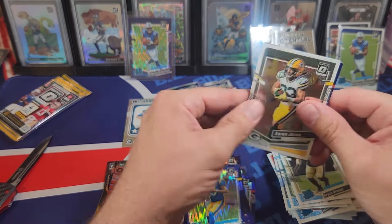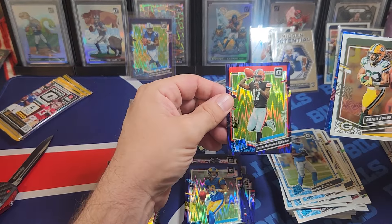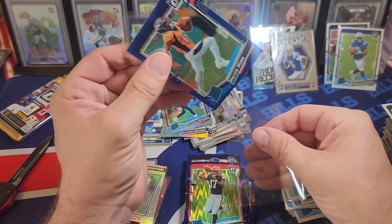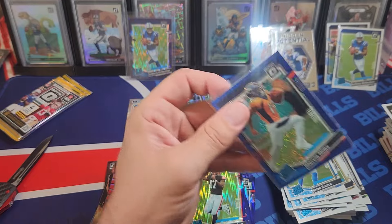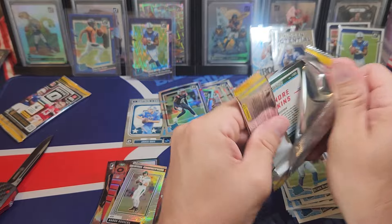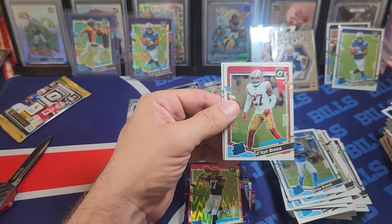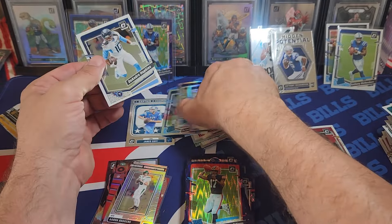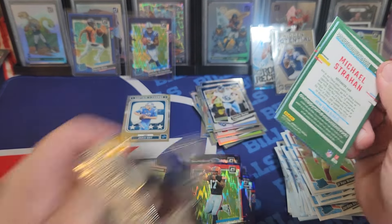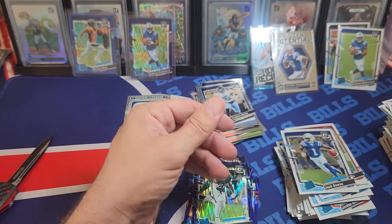I had a glitter — not a case hit, that's considered a short print. Your glitters are guaranteed to be a rookie. Marvin Mims — I guess that's not the worst you can have, but it's definitely not what you're looking for. I got a short print, but that's not what I'm looking for — I'm not going to stop after a short print. It's not an SSP or anything.